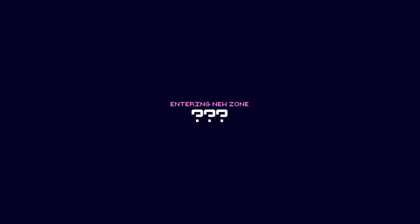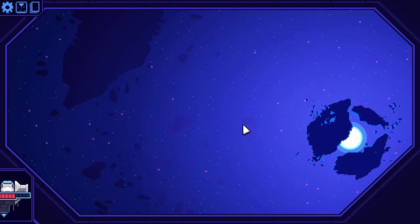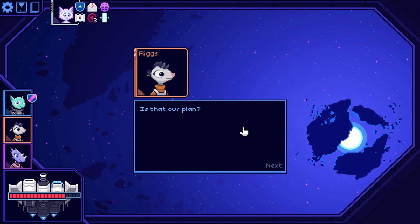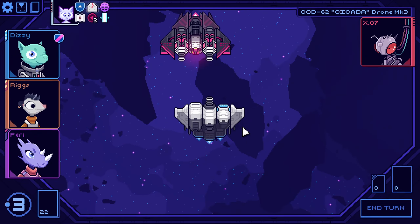Alright. This is the first time I've made it this far before. I don't know how many zones there are. Entering new zone. This is where the ship has been taking us. What is it? It's the same energy signature as the cobalt warp drive, but without contaminating the shield. And at these energy levels, that shouldn't be possible. It's pretty. Let's go kill it. Is that our plan? Whatever.